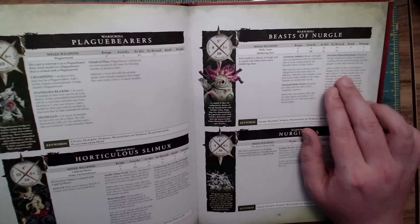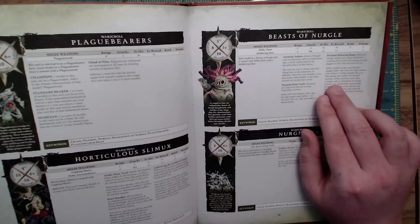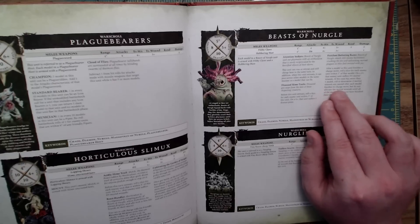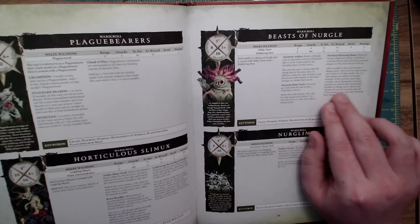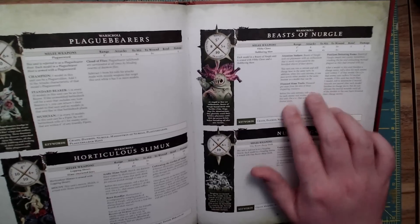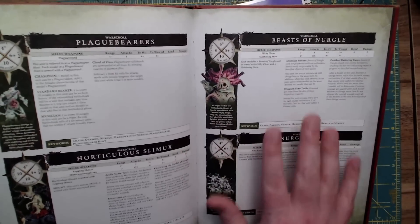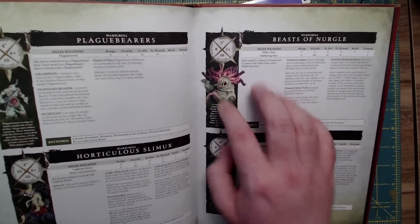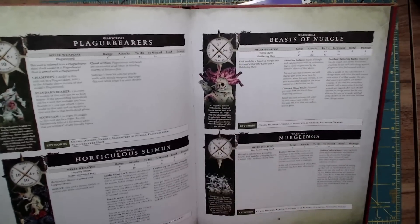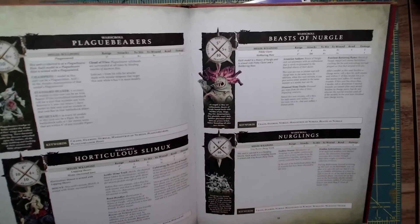If a unit has more than one model, roll to determine mortal wounds after each model finishes its charge move, but do not allocate mortal wounds until all charge moves are complete. That way your opponent can't pull models out of range to deny you — all your charges go off, then you calculate how many wounds are done.